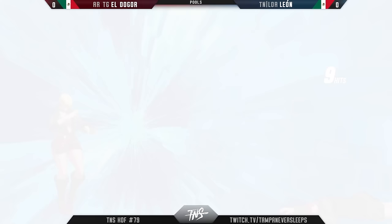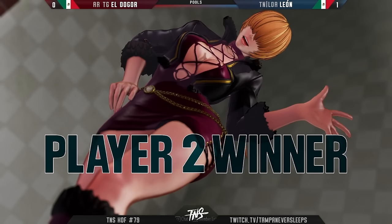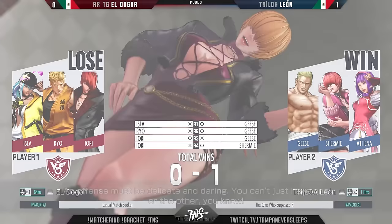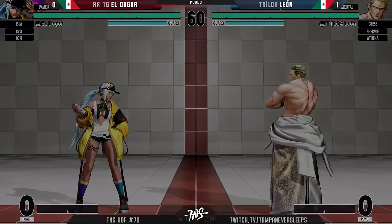Leon looking good. I recognize the tag team NEST but didn't recognize the players, so this is good to see. Dogore is no slouch — someone to defeat them even in the first game is going to make things a lot more interesting, and doing it with Shermy, happy to see that. I did want to see the Athena — not trying to jinx the player — but you know, I'd like to see some of that Athena come out. I just want to see more Shermy Athena!